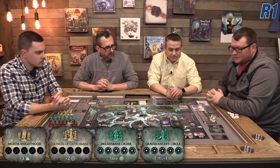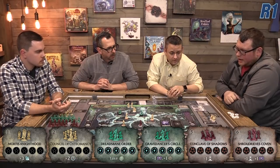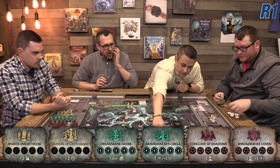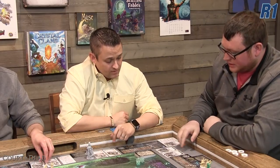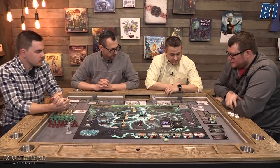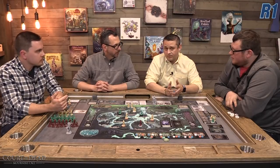The Dreadsbane Order spot — if you control it — gives you the dreadsbane token, making you immune to the dread's grip threat's penalties while still potentially triggering it for others. One player takes a dreadsbane order figure and places it in their crypt, moving to slot one. After all locations and guilds are resolved, it's cleanup: players who had mortar cards deactivated by Malavestros flip them back up. Some give bonuses on cleanup. All etherea stays, all markers stay, and all figures on the board remain as you begin a new round.